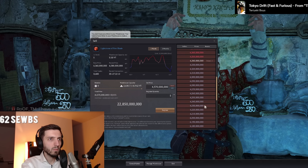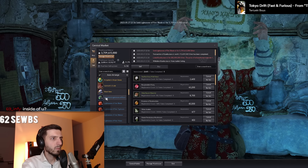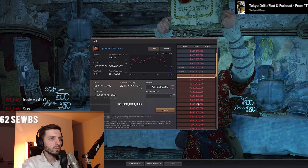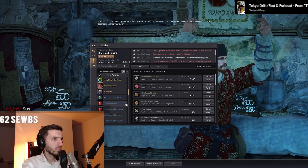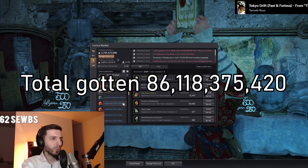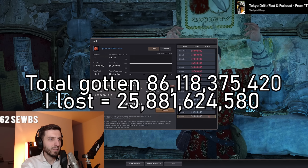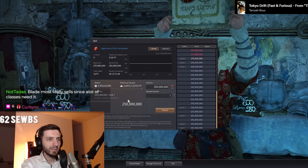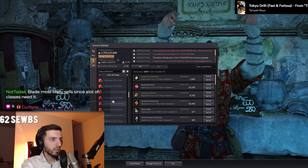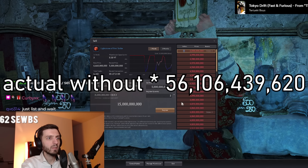With the rest of the math: if I sell everything, including the starred items (which is impossible), I'd get back 86 billion silver — meaning I lost 25 to 26 billion. But realistically, without selling the starred items, I lost a total of 56 billion silver.